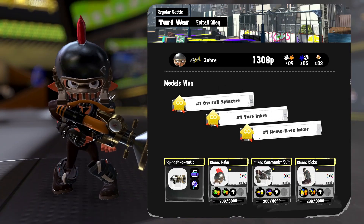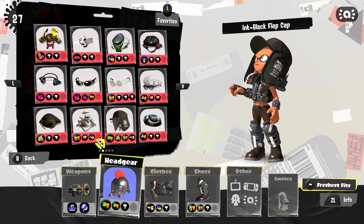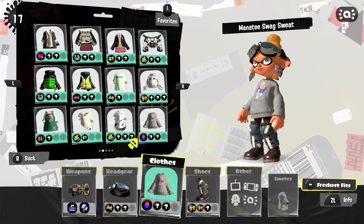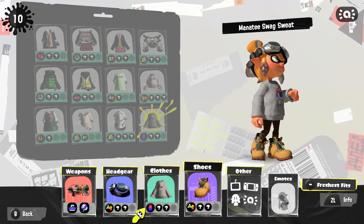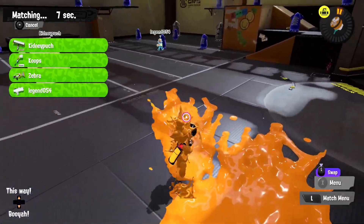We'll try again next round. Still, our first one with the Sploosh-O-Matic — I'm very impressed with the weapon. We could definitely get some good spots there as long as we play it safe and pay attention to the range. We got 1,300 points for covering turf, which is really good. We'll change our gear — I definitely want to level something up. I like this hoodie, and we'll go with these boots. That's a pretty cool setup. I think we need to go get some more food tickets soon, so maybe after this round we'll switch to ranked and eat a food ticket.